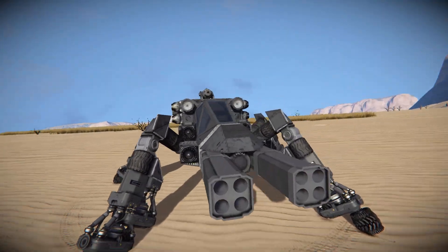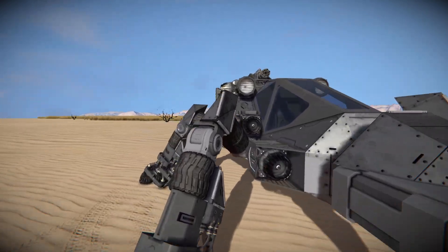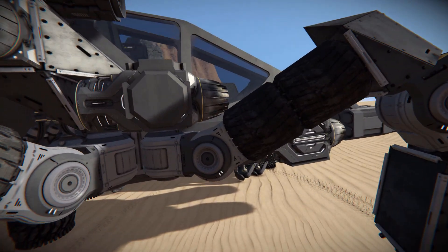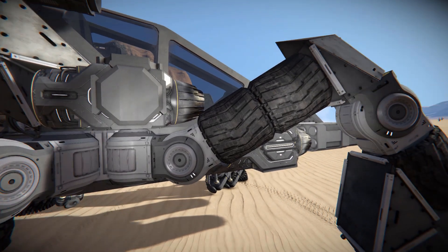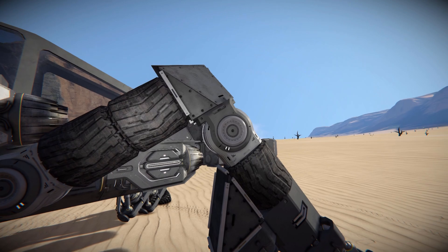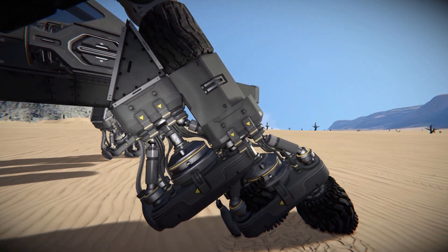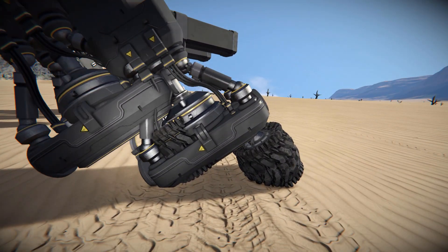Coming back around to the front, we've got a bunch of atmospheric thrusters to help slow this thing down, a fighter cockpit to drive this thing around, two spotlights, and a Gatling gun on the top that sits right at the back of the vehicle. If we move over to one of these legs, we've got two hinges onto each other, then some wheel blocks for decoration, onto some steel blocks, onto another hinge, onto another wheel block. We've got a wheel suspension onto another wheel suspension, and then there are both our wheels.